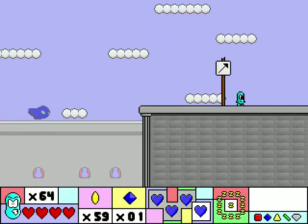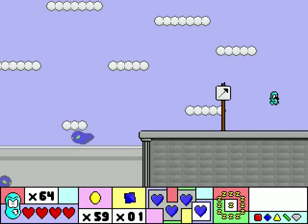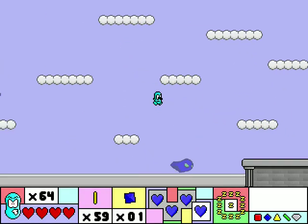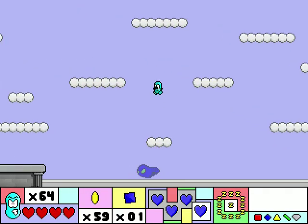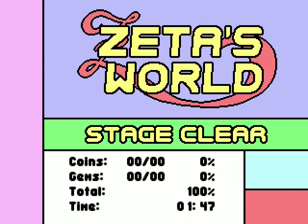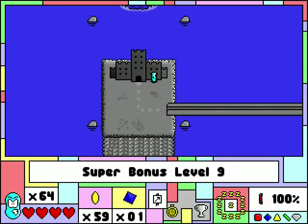Let's see, there's an exit here, there's an exit over there. There's no coins and gems, so it looks like the thing is just get to the top and you can pick your exit. That was kind of neat. I mean, I did suck all the challenge out of it, but that is super bonus level 9, and that's how it goes.